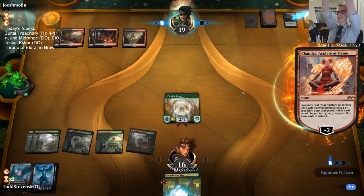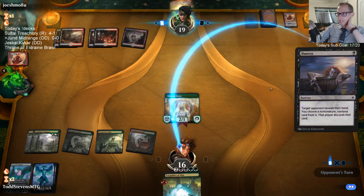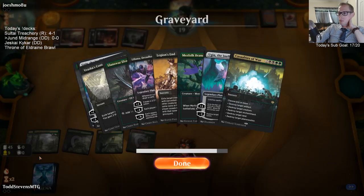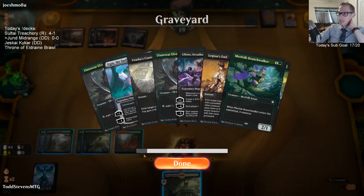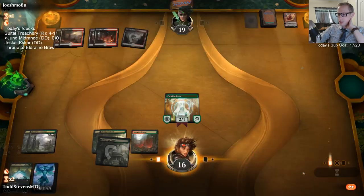So many Duresses! The opponent is so mean. We had six six-mana spells we really wanted to cast and our opponent Duressed away four of them. Four of them! Now we're going to start top-decking for lands.